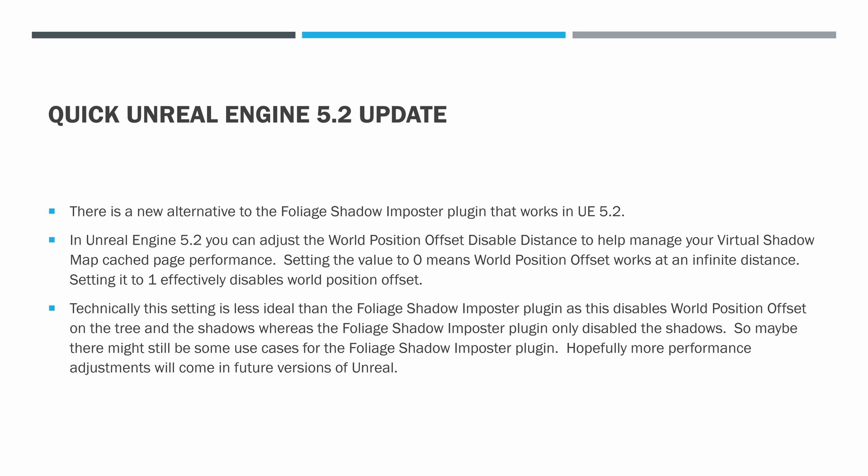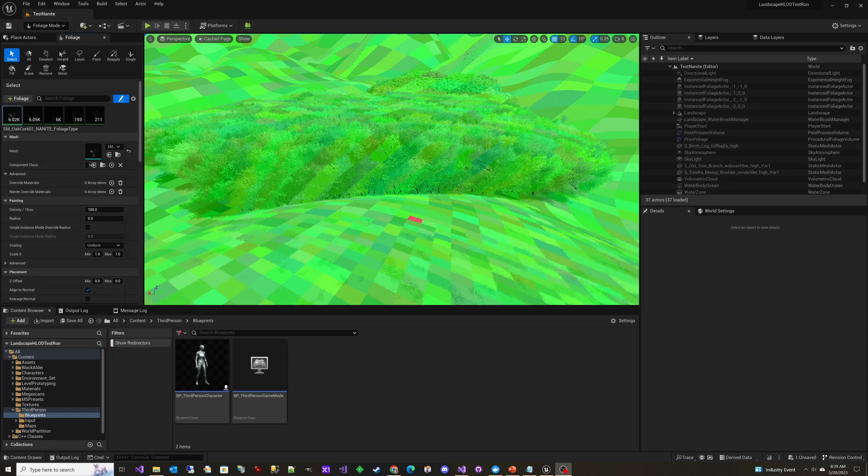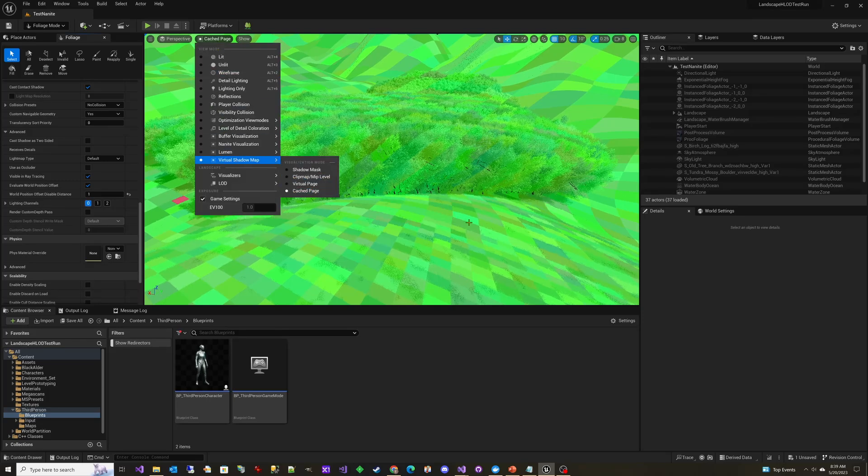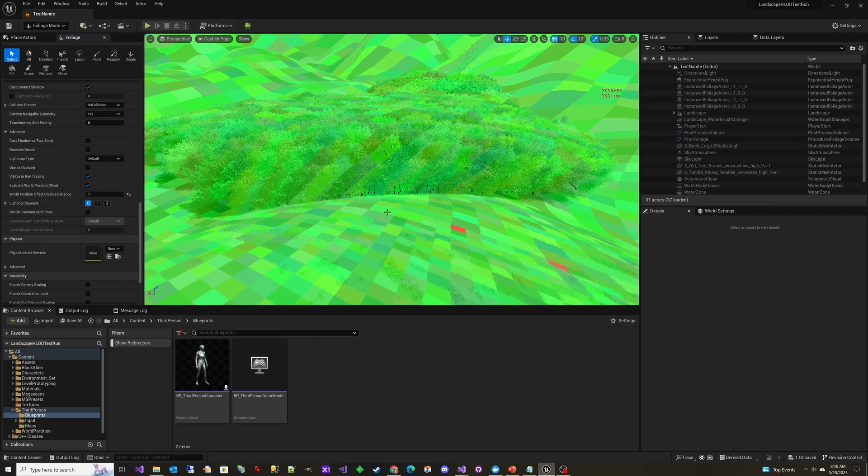Hopefully more performance adjustments will come in future versions of Unreal Engine. Let's take a quick look at how you can use this new value. If we go into the foliage placement mode, select our foliage type, and scroll down to world position offset disable distance, you can adjust at what distance from the camera world position offset is rendered, which will have an impact on the VSM cache pages — virtual shadow maps. You can see here that I'm in virtual shadow map cache page view. Green is good, red is terrible, blue is still bad.